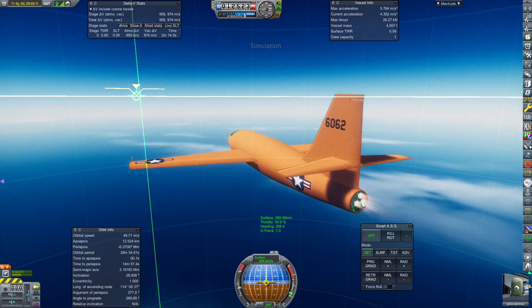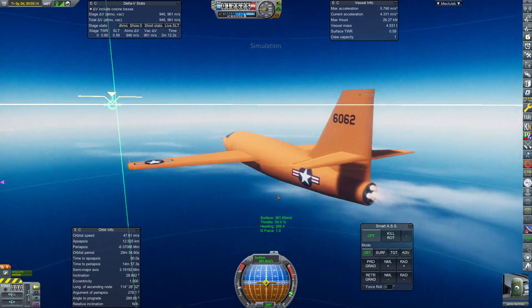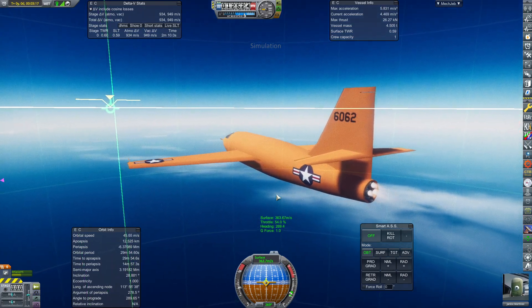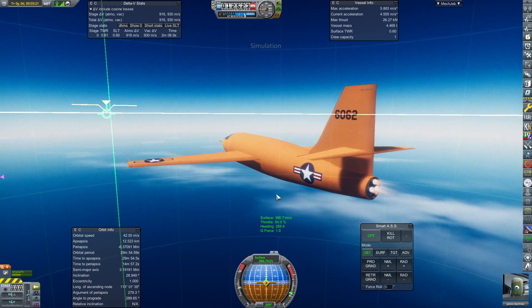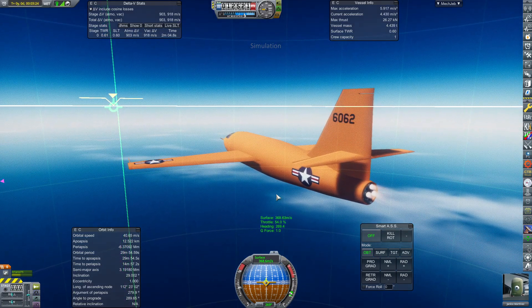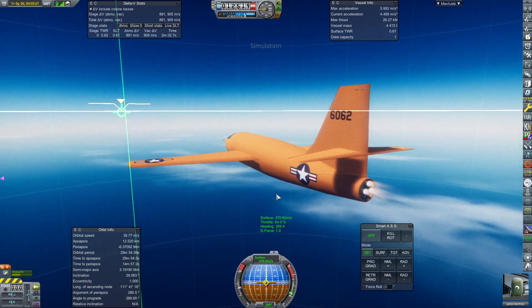The actual throttle behavior of this engine works the way it would in real life — you are either at 100% throttle, 75%, 50%, 25%, or 0% throttle. I am quite impressed that the Realism Overhaul team have added that. It's an extremely good behavior.